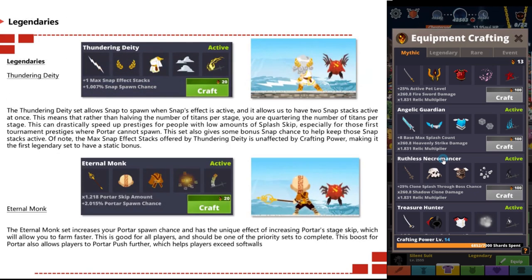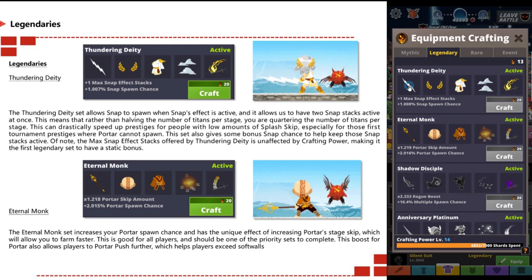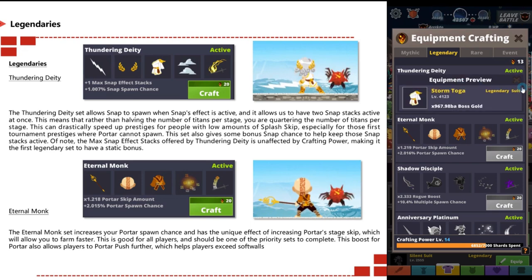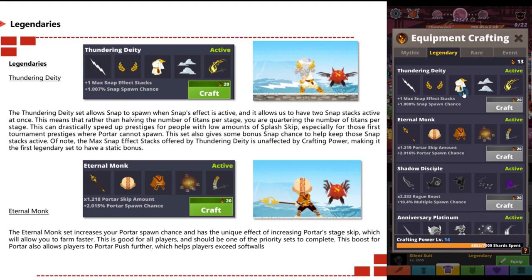Now for the legendary sets. The Thundering Deity set allows snap to spawn when the snap effect is active, meaning you can have two snap attacks active at once. Rather than halving the number of titans per stage, you are quartering them. This can drastically speed up prestiges for people with low amounts of splash skip, especially for first tournament prestiges where porter cannot spawn. This set also gives bonus snap chance to keep those snap stacks active. Note: the max snap effect stack offered by Thundering Deity is unaffected by crafting power, making it the first legendary set to have a static bonus.